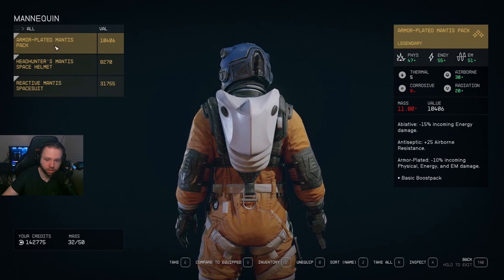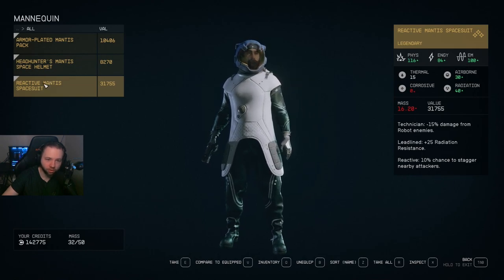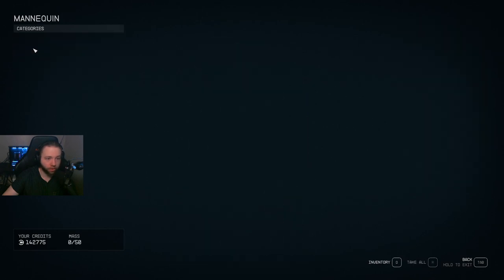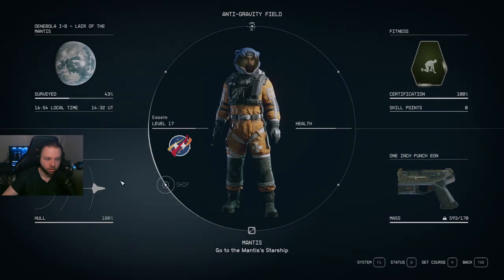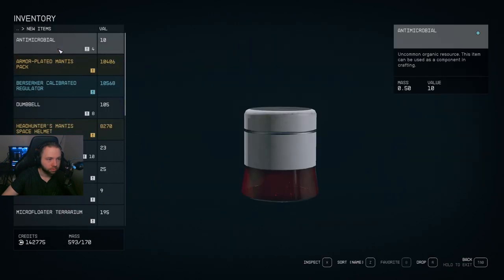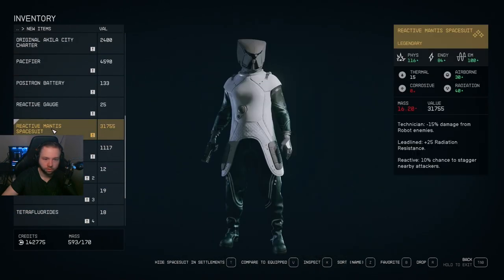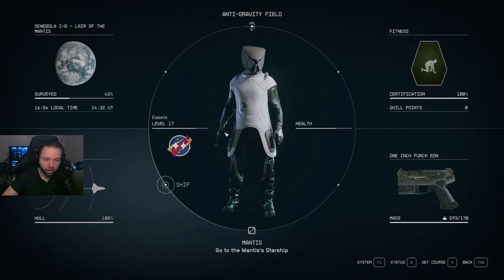Incoming physical, energy, and EM damage — bro, what?! 116 physical. Oh bro, that is insane.